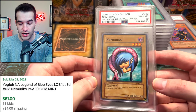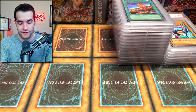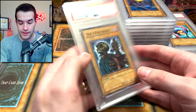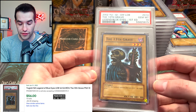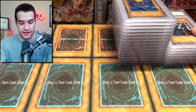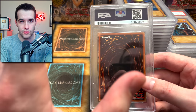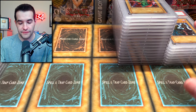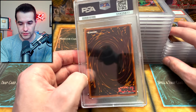Now we're into the commons — the new Muruka, that's a PSA 10. Very nice. We have a Spike Seedra, got a 9. The 13th Grave got a PSA 10. If you guys are interested in some of this LOB stuff, just hit me up. All of this is mine because I graded these from my box.